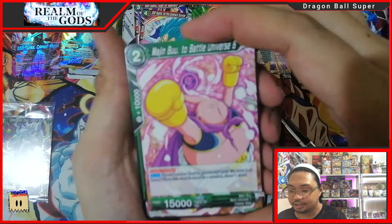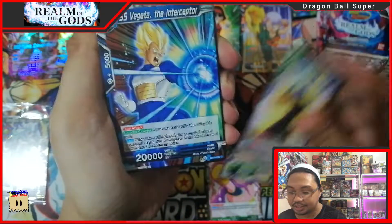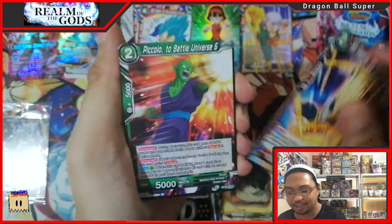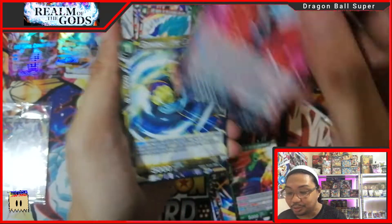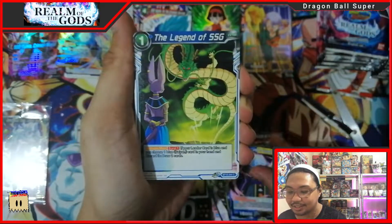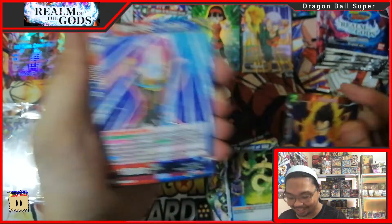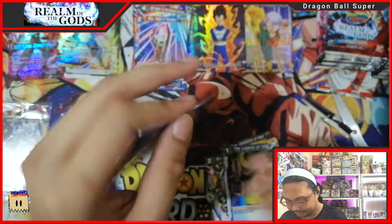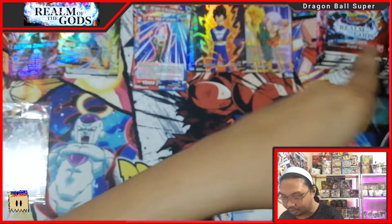Let's go with the Majin Buu pack. SS Vegeta, Yajirobe, SS Vegeta — there's a lot of Vegeta here! I do hope we could get that one god rare Vegeta. Come on guys! Legend of SSG Vegeta foil and a regular rare. Careful not to cut the cards.